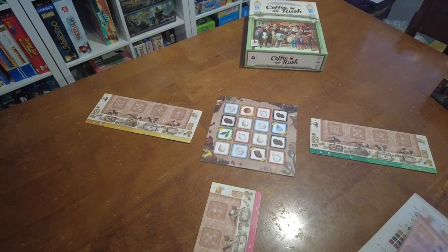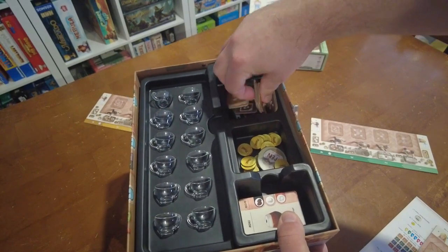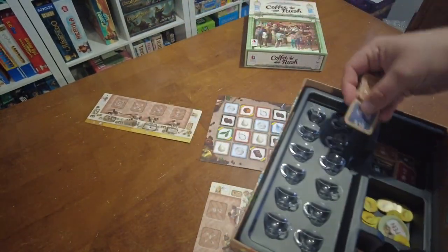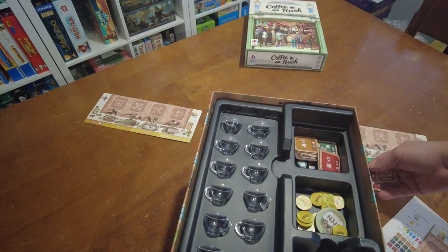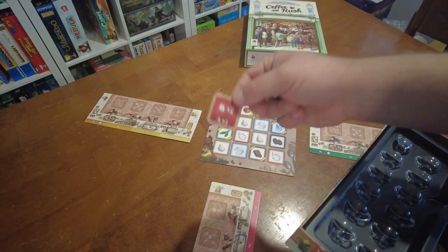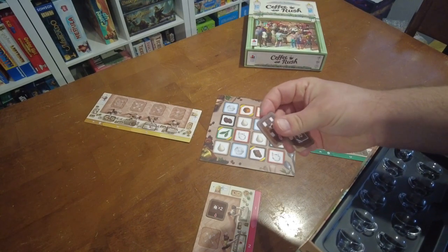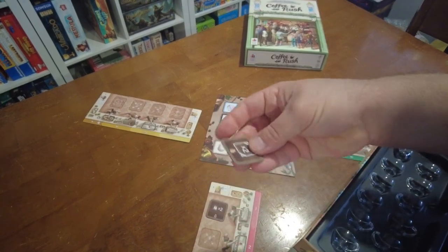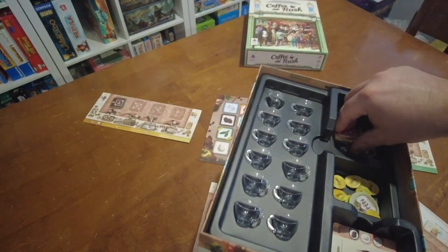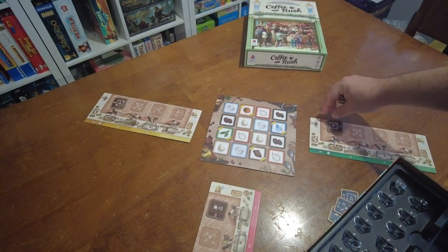Once you've set up and given everything for the three players, you want to go into your box and find the tokens that apply to each player. I've got the red player tokens, and you'll just start placing these brown side up onto the squares of the player who it belongs to. You'll do that for each and every piece in the game.